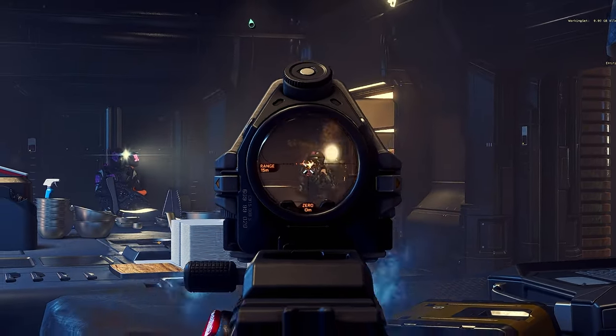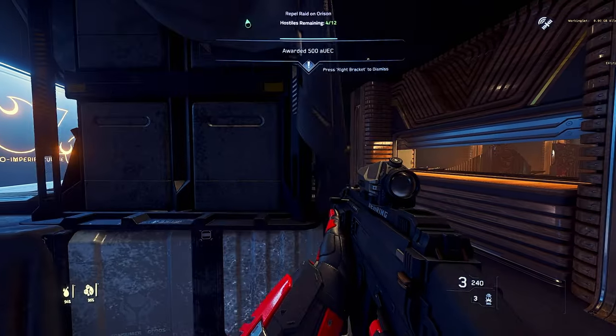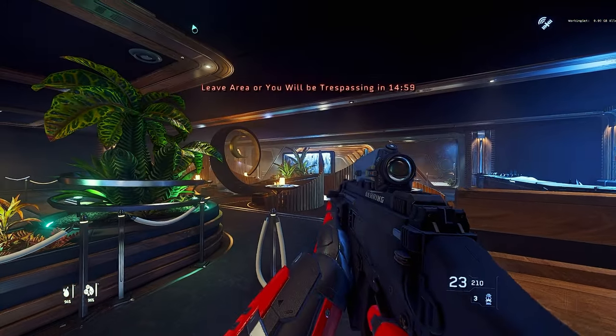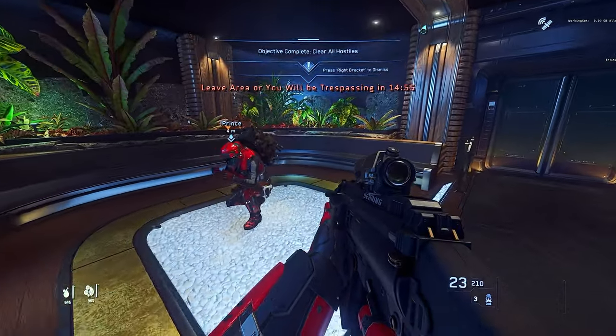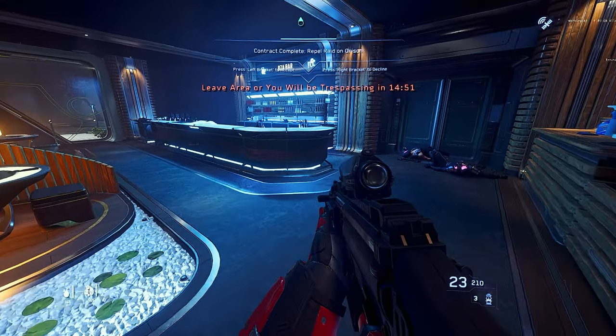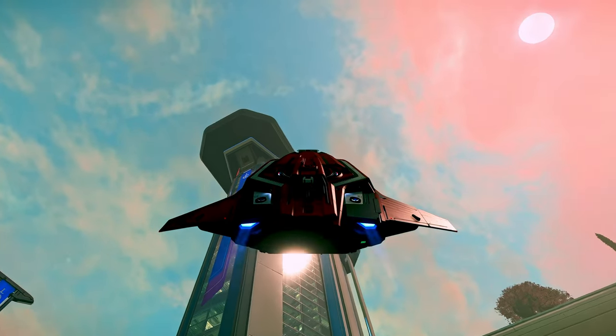Once you enter the marker area, the mission text will update and display the number of NPCs remaining, and you can begin your search and route out the Ninetales members currently occupying the property. Once the pirates are dealt with, you will be paid for your trouble and, as an additional thank you, given 15 minutes to loot and clear out before you're considered trespassing again. As you complete more Crusader security ground missions and move up in reputation, the missions will increase in difficulty by adding multiple locations.